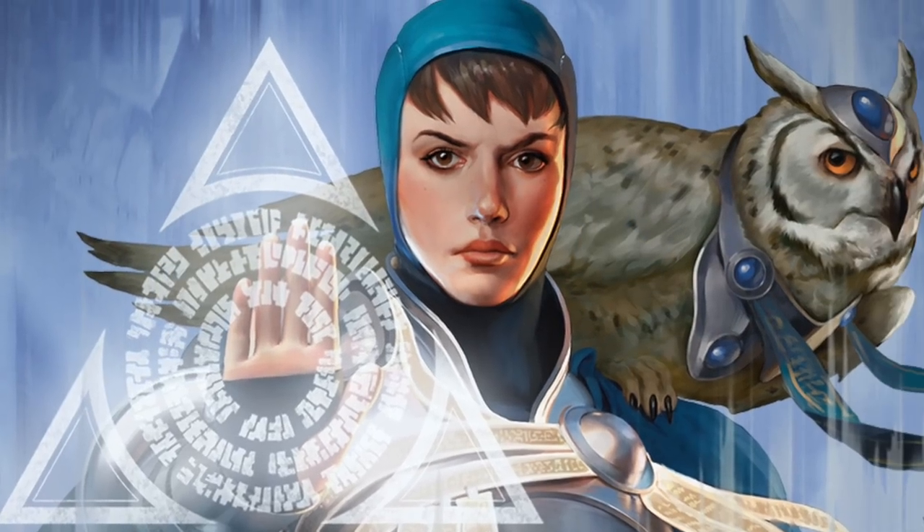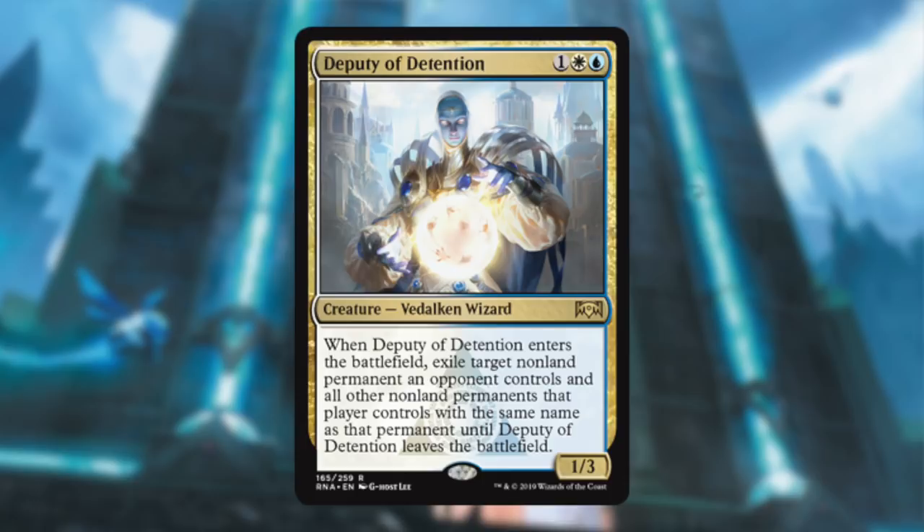Now let's talk about some good Azorius creatures. Deputy of Detention — holy crap, Detention Sphere on a stick! I love this card. It's only three mana, it's a 1/3 so it blocks pretty well, and it just takes out every token they have. If they're playing Afterlife or something, it takes out all of them. Such a good card. It also has some blink synergies — if you get a token you can blink it and pick up something else.